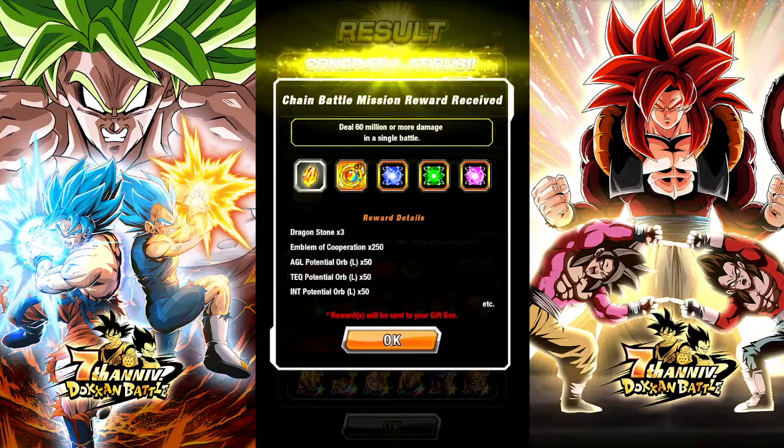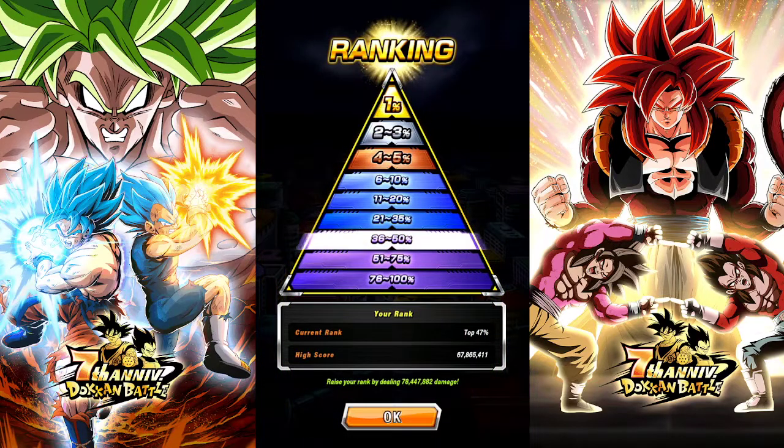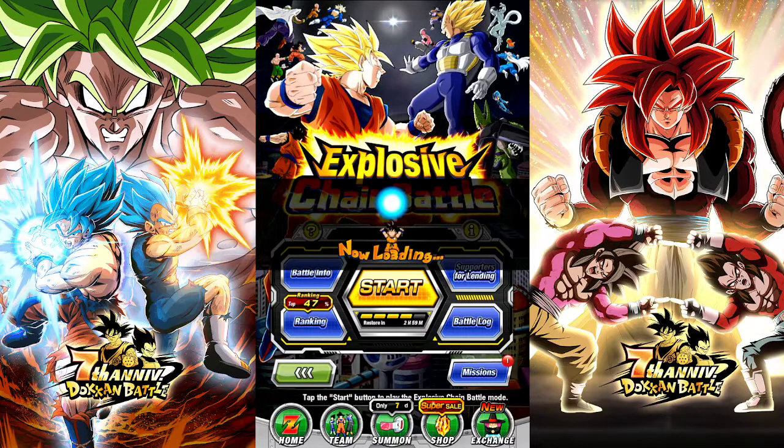That was bad — 47 million. It runs into the same problem: either you don't have the two new LRs, or a lot of people have one copy of Nappa and Vegeta but don't have the TUR copy. From here forward I'm gonna be saving my TUR copies for situations like this. In Chain Battle you don't need the second copy rainbowed, but just having the second or third copy for LRs is very important.